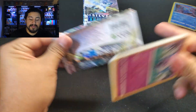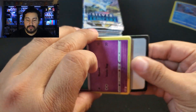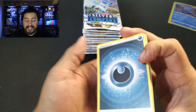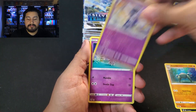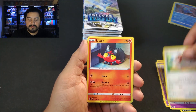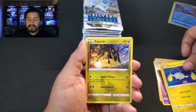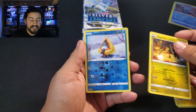So we got no trainer galleries in the last one — maybe we could get some here. We're starting with the white coat card. Darkness, Krokorok, Anorith, Meowstic, Esper, Smeargle, Litten, Petilil, Chinchow. Zygarde is our rare, and I do not have a trainer gallery. It is a snow run.